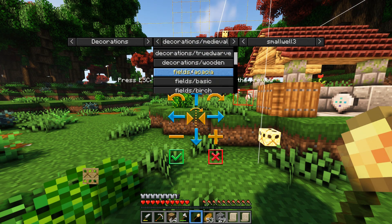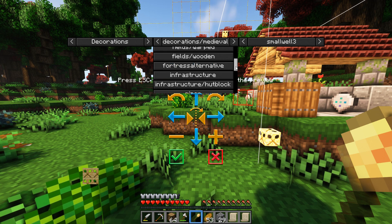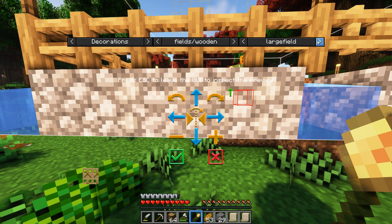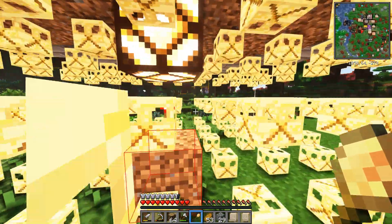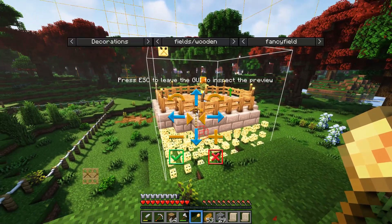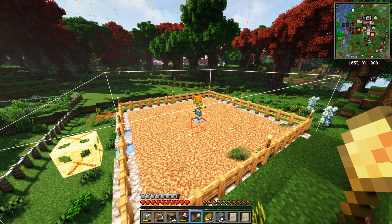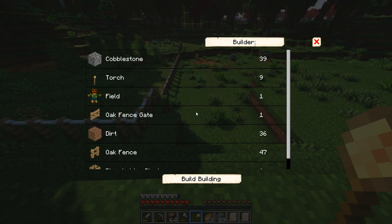We scroll down until we find fields — fields wooden. There's a basic field, a fancy field with redstone attached to a lamp making it a lit-up field, and a large field which is the maximum size. Since we're planning for the future, we want to do the large fields. Set the builder to Bilbo and off we go.